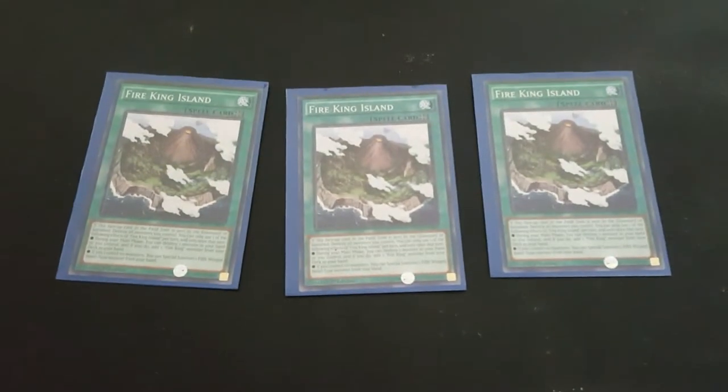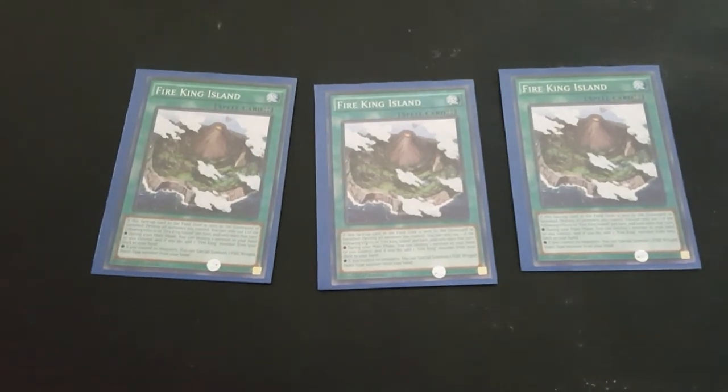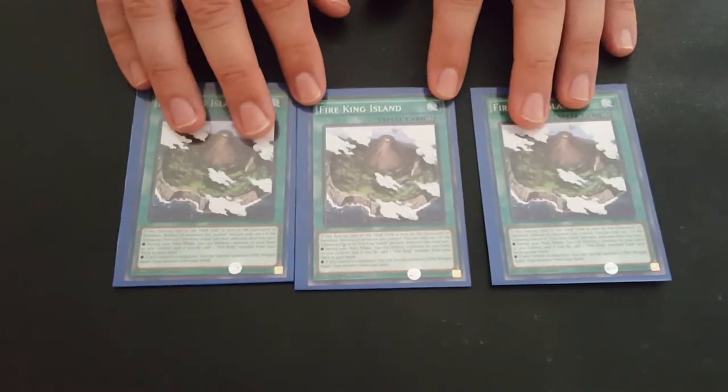We play three Fire King Islands, really good for destroying cards in your hand like Baobaboon or any of the Fire Kings. You can also special summon out of your hand the Big Chicken if you need to.